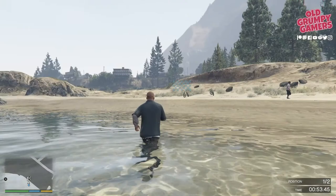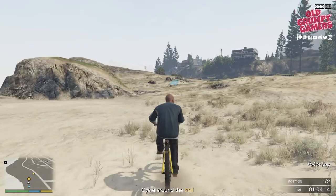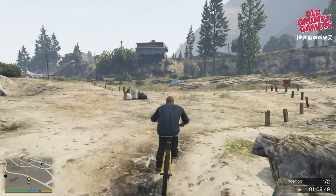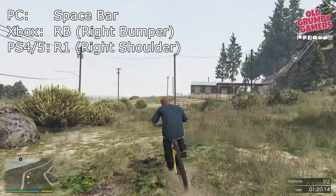We can see the mountain bikes are ready to go. Out of the water, onto the mountain bike, and off we go — a quick sprint to get rolling. Then it's regular cycling, switching between regular cycling and sprinting so Franklin gets a chance to recover some stamina, because we will need to catch up on the last little bit.